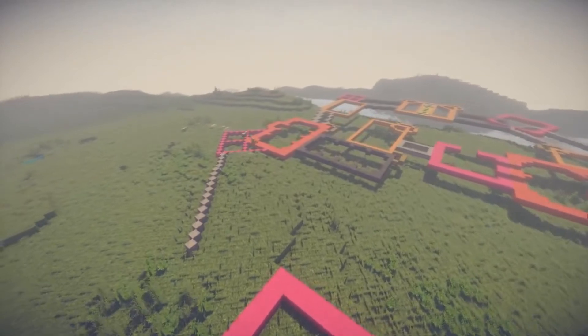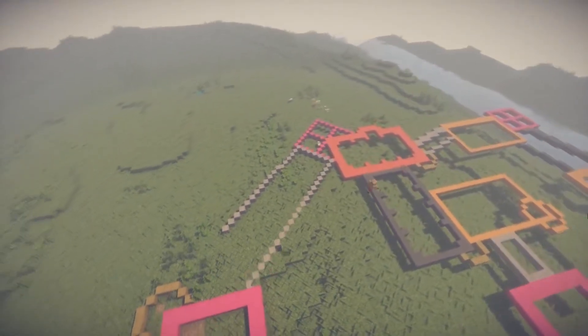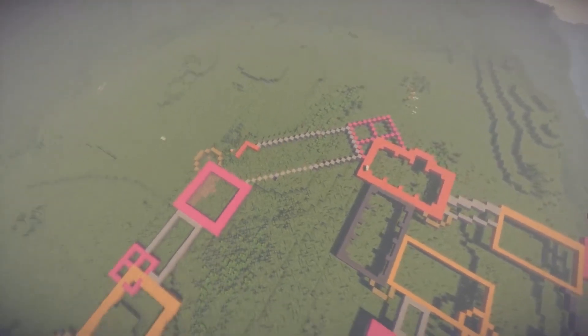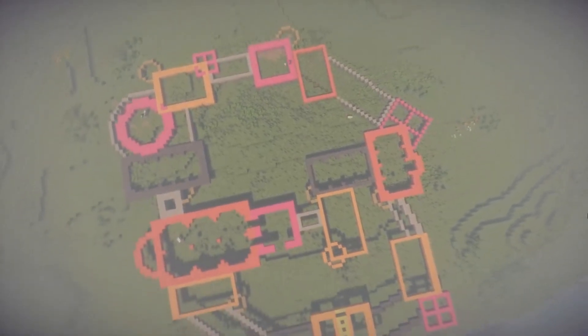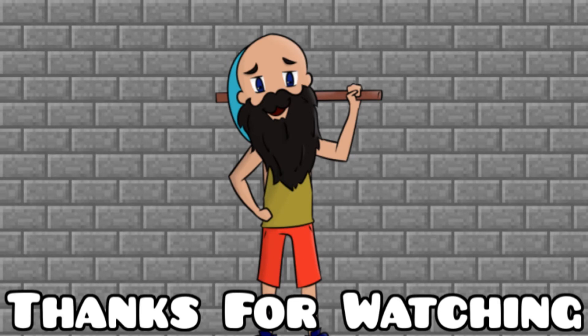That is pretty much all there is for this episode. We're building a little bit more castle wall along the sides and a few more houses. It's starting to look really cool and I'm super stoked — hope you guys are stoked as well. If you want to see the next episode where we actually start building, you have to subscribe. Thank you so much for watching, I really hope you enjoyed. Be sure to smack that like button and if you haven't already, make sure to subscribe. It's been Vigaman and I'm out — see you in the next episode!